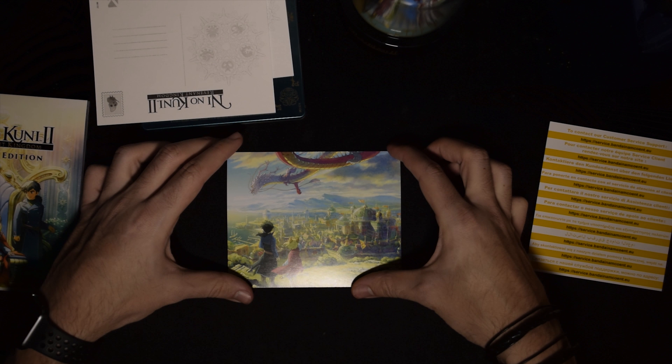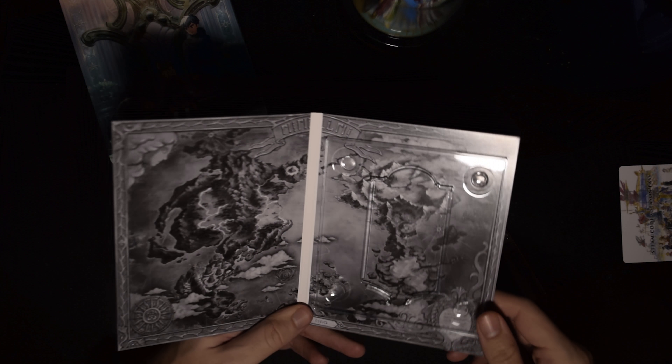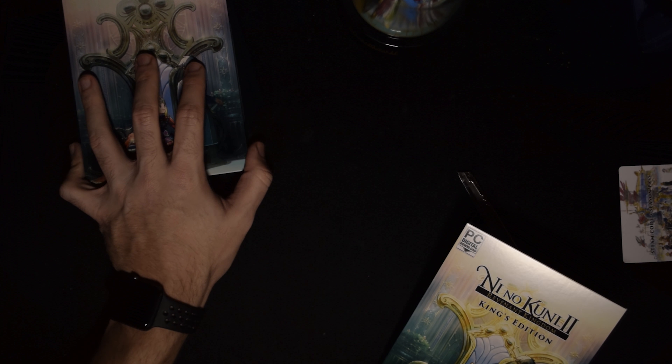So we're gonna put that right back. This here is the game — nothing special to it other than we're just gonna open this up gently. It is Steam, so that's great — I love Steam. We have the Steam code and season pass. In the background you can see the kingdom, and yeah — you need to rub the code to reveal it.